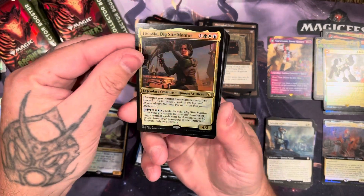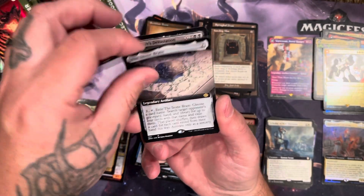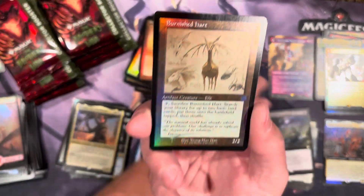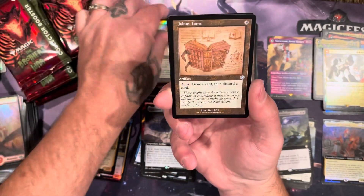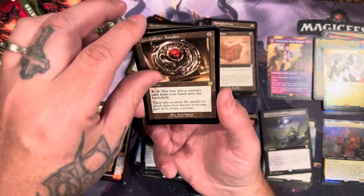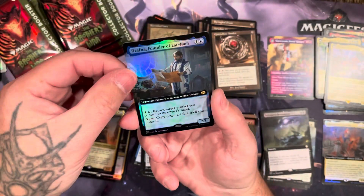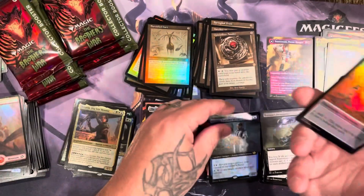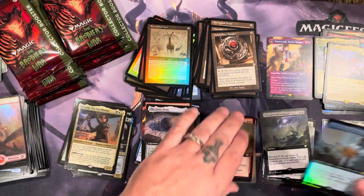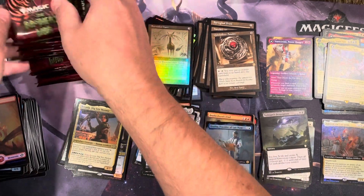Got the dig site mentor, got the stone brain, devastation, the burnished heart, jlum's tone, quicksilver quicksilver, optimus, and drafna for a final card — and that's foil. All right, let's get into the second box and see what we got.